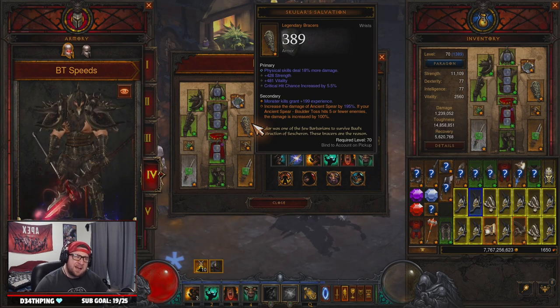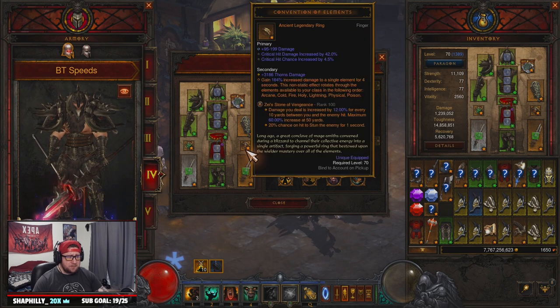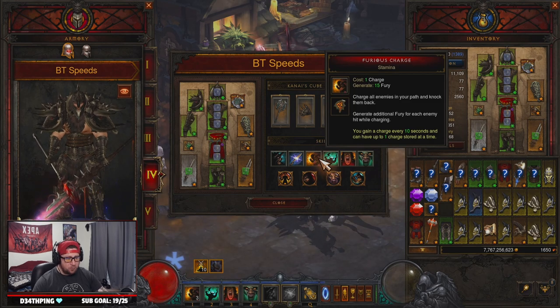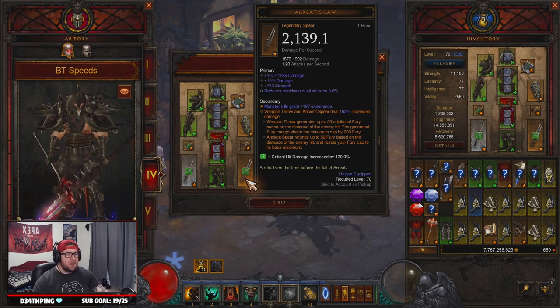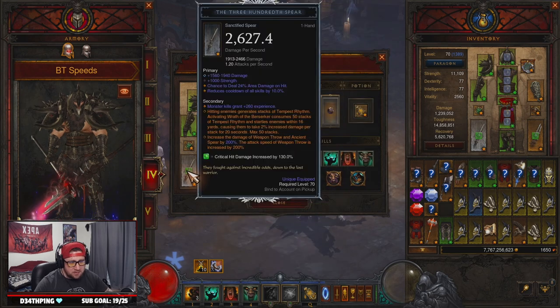We combine this with the Captain Crimson's set because we want maximum cooldown and resource cost reduction to constantly have all our skills on permanent uptime and regenerate our fury so we can Boulder Toss non-stop. For bracers we went with Skullars Salvation — these give increased damage for Ancient Spear, and if your Ancient Spear Boulder Toss hits five or fewer enemies you get increased damage, which is great against rift guardians and small elite packs. We have Squirt's Necklace for double damage, Convention of Elements for more elemental damage, and Band of Might for damage reduction since we're non-stop furiously charging.